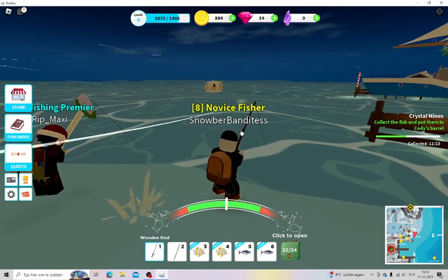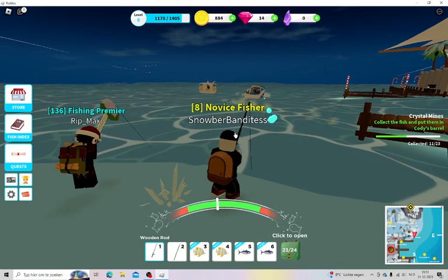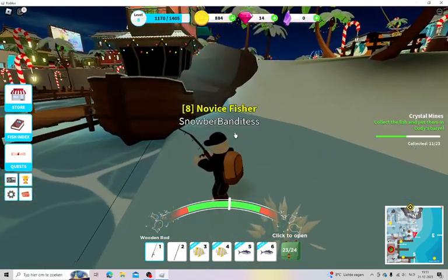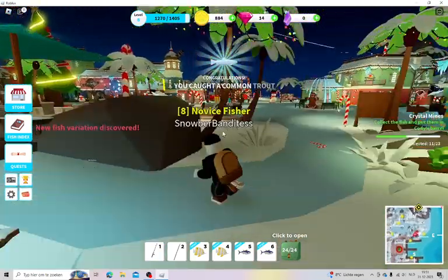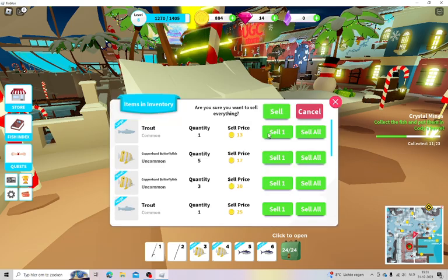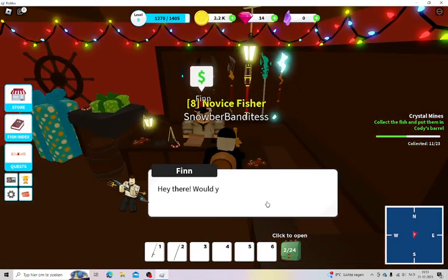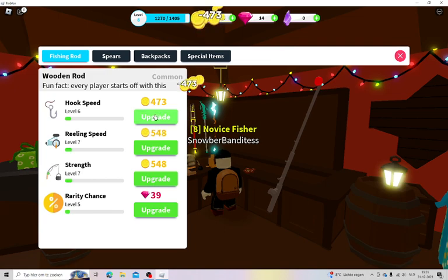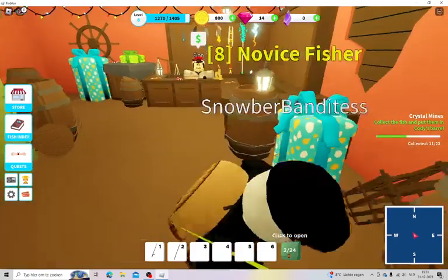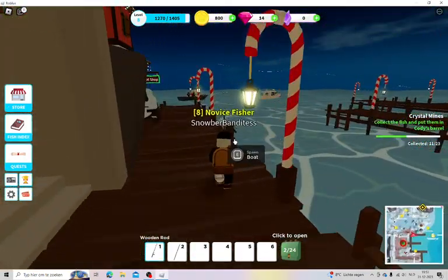Oh my god, I just made the biggest mistake — I gave my epic DNA trout to the quest NPC because it counted as a trout. No! I'm so disappointed. I was going to put it down in the aquarium to show it off. I have 300 coins now, not enough for the 2,400 boat. That was such a dumb mistake.